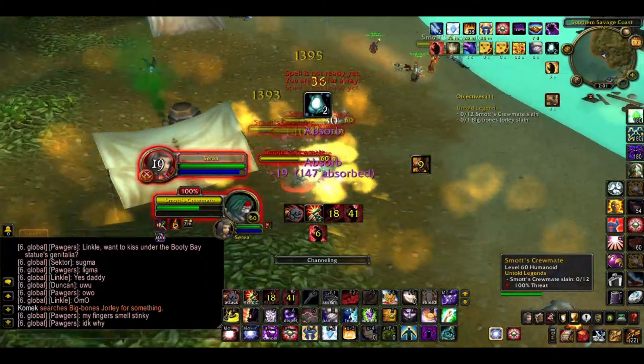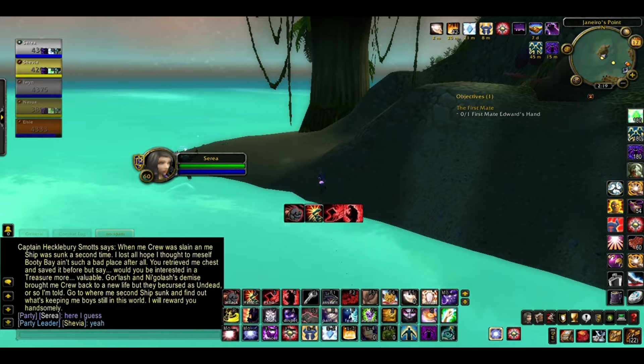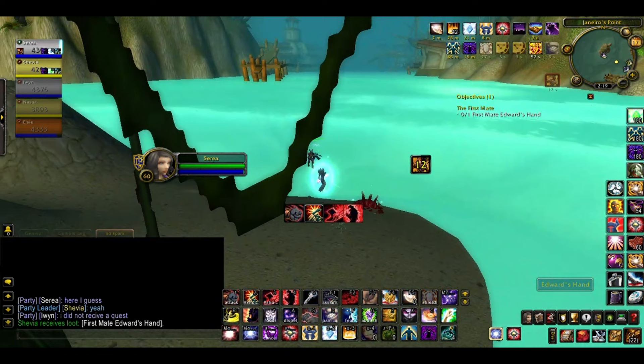Once that's done, you need to find the hand of his first mate, which is just at Generous Point, seen here. Turn it in and you'll be sent to the Zandalarian Emissary.